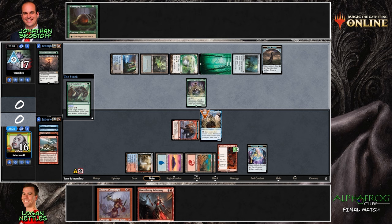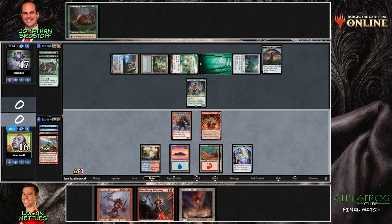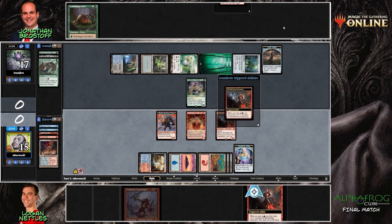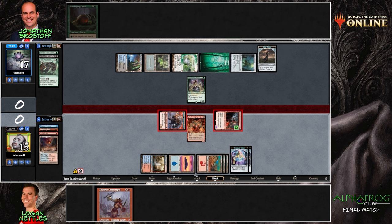Jace is gone — and that's the Scavenging Ooze. When Reid was drafting, he made the comment that it's not a card that seems very exciting, but there are a lot of matchups where it has applicability. It's great against control and combo because they utilize their graveyard, great against reanimator. And in matchups where it might not be as good, like creature midrange, it's still exiling and gaining life — a two-two for two mana that gets bigger is never very bad.